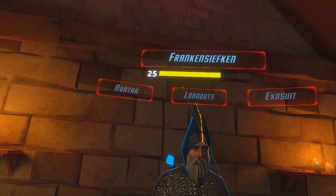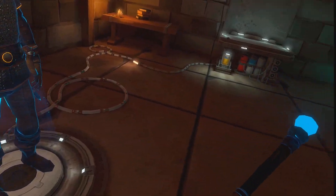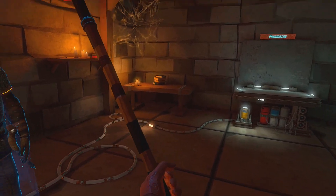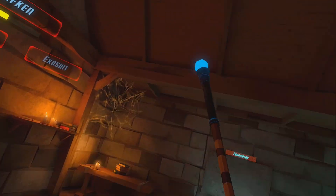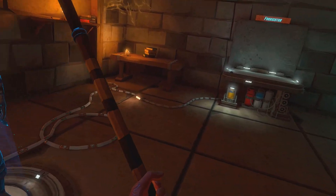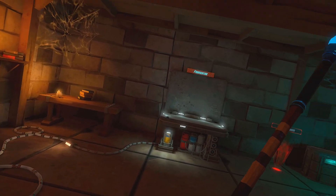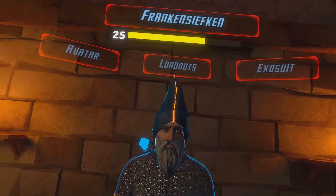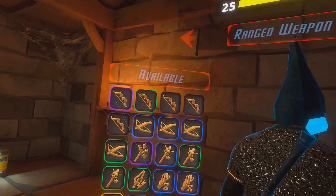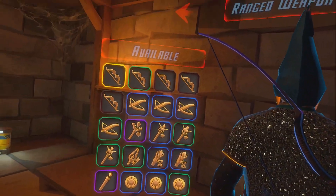I got this melee staff but it only does 15 damage — it is legendary but I'm not quite sure how to use it. Maybe if one of you guys has this you can comment on how exactly I'm supposed to use it. I get the feeling it's supposed to be two-handed, but it feels unruly. The damage is kind of low so I'm going to go back to the longbow.